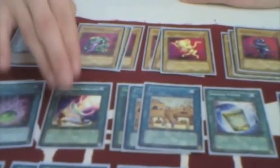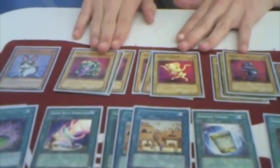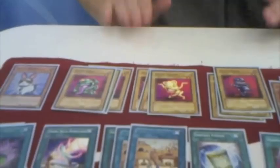Ojama Delta Hurricane — great card. When you have all three of these guys on the field: Yellow, Green, and Black, you blow all of the cards your opponent controls. It nukes your opponent's field and there's nothing they can do about it unless they main deck Starlight Road. Run that at one always.